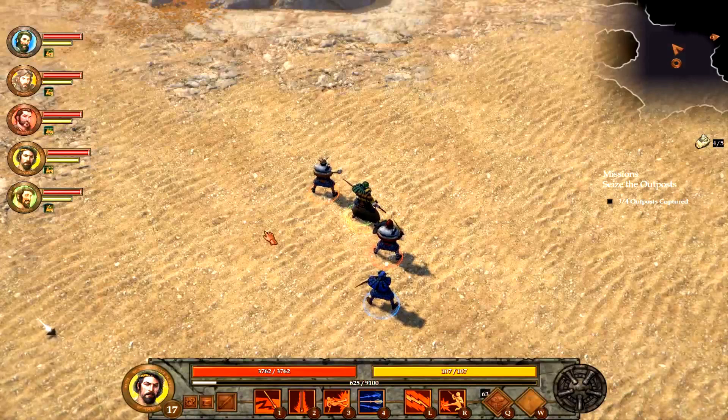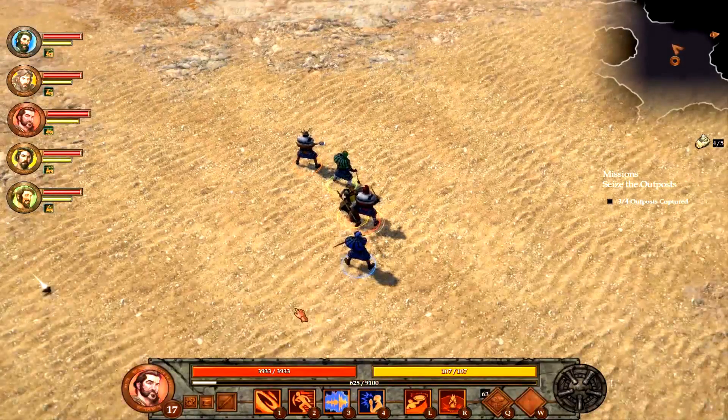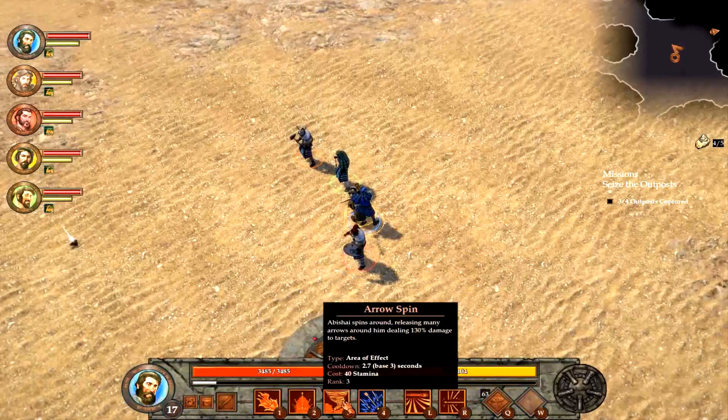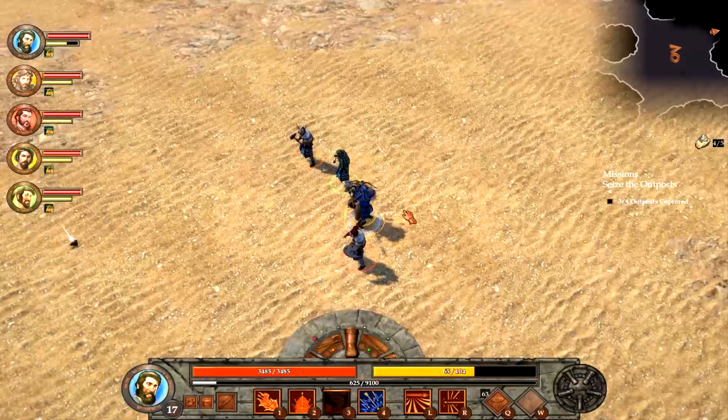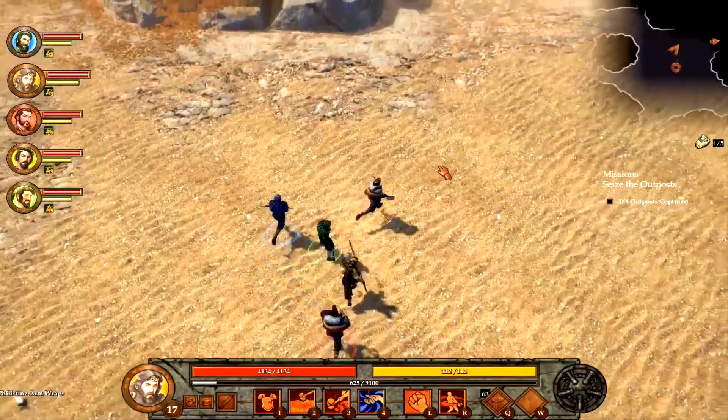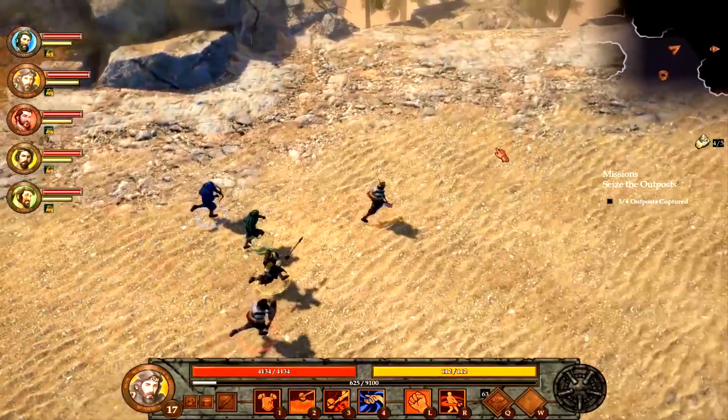No big changes for Jashubeam here at the moment. Did upgrade his spinning kick to the highest level possible. Just did some upgrades on Eleazar. But for Abishai here, we have a nice little spinny shoot ability. So we're going to go ahead and continue playing with Benaiah for the time being.